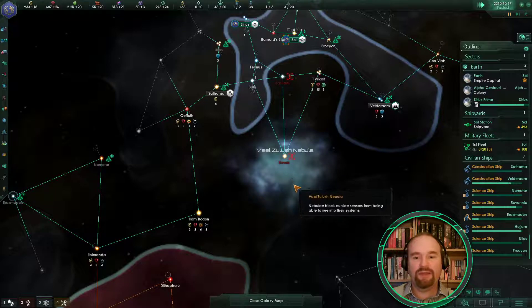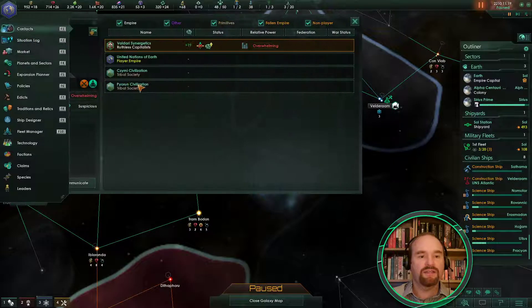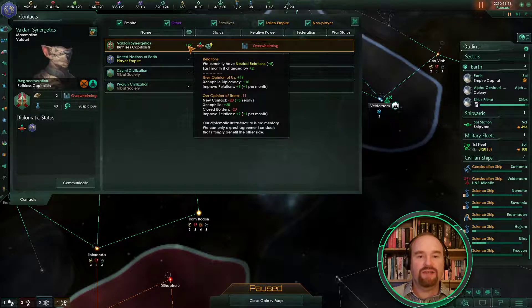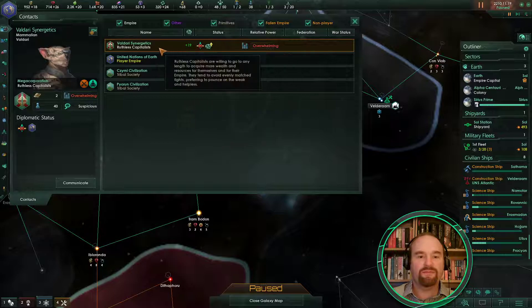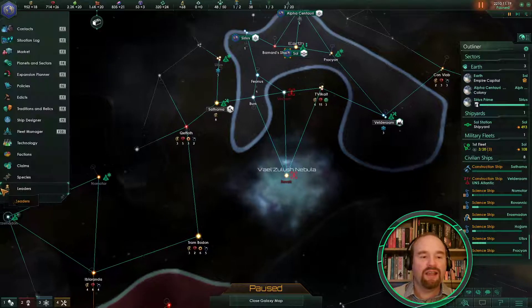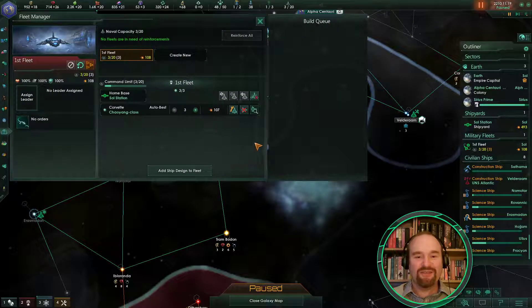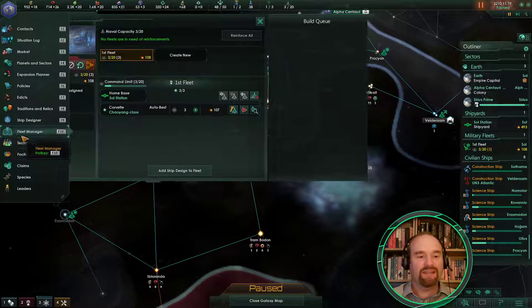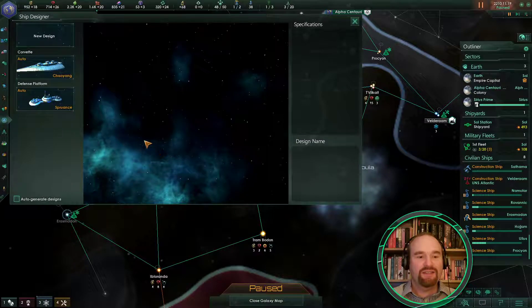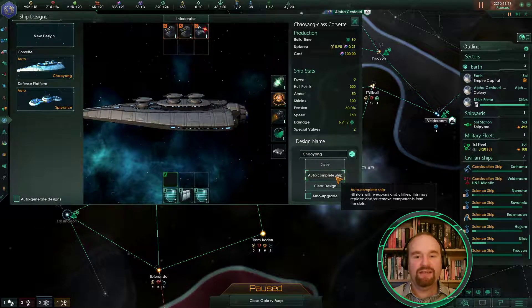Empire sprawl is ticking up a little bit. Construction completed. If we go to the contacts screen you can see the relationship is improving — they're still suspicious of us. Now, they're a little bit hostile, so I think I might actually build some ships.